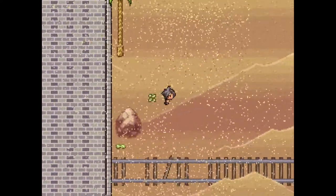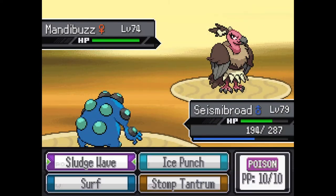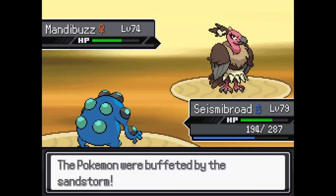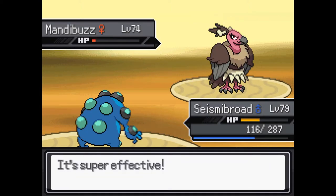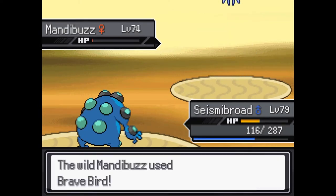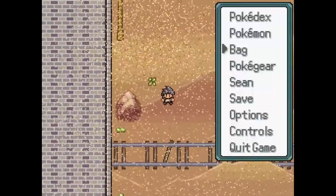Okay, we have some direction here — a wall, a boundary. Mandibuzz! Pretty bulky. We'll keep our repels off for a little bit just to see what the encounters are. Mandibuzz is actually kind of useful — might be handy for the next gym. I remember using Mandibuzz in like gen 6, definitely a popular choice back then with foul play and stuff.